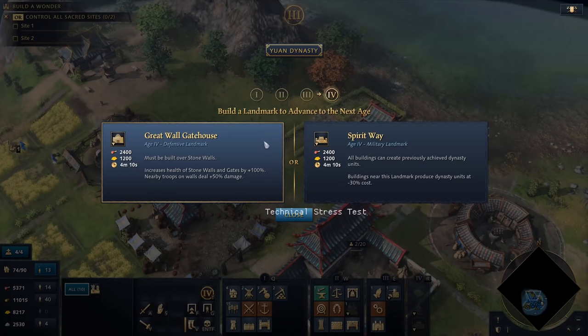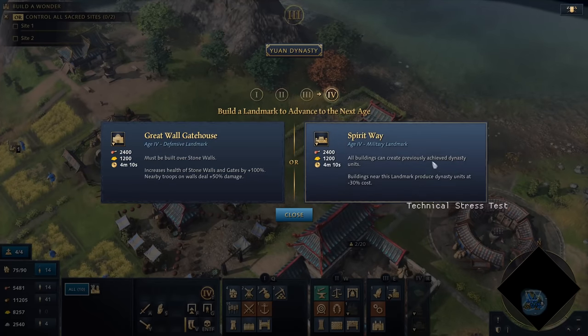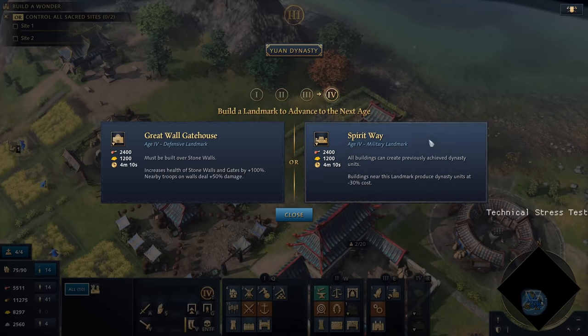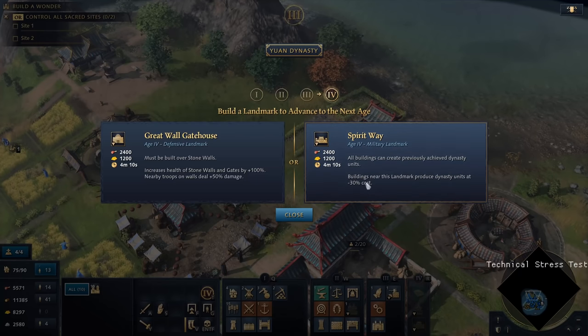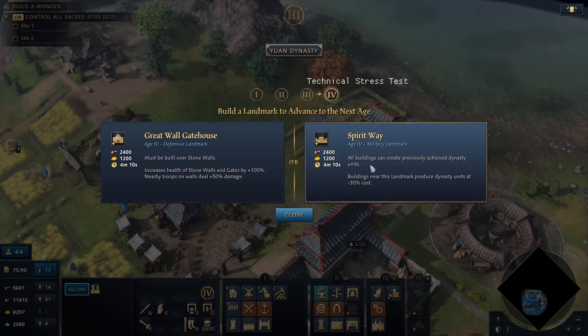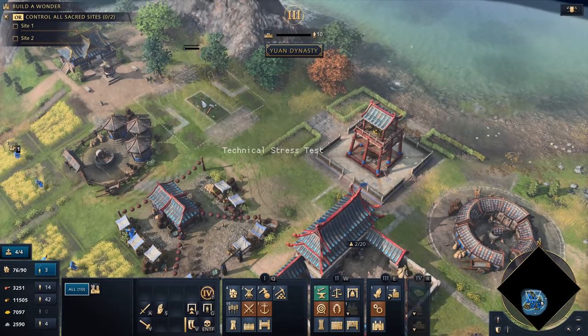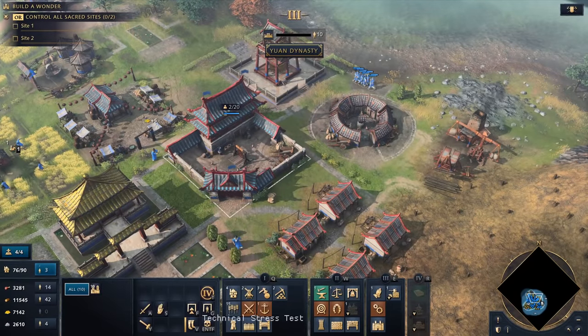Let's enter the last era — the Imperial Age. The two landmarks are the Great Wall Gatehouse, which requires stone walls to be built first, and the Spirit Way, which allows all buildings to create previously achieved dynasty units. Buildings near the Spirit Way produce dynasty units at minus 30% cost. Since it's a religious building, I'll place it near the monastery to unlock the last era.